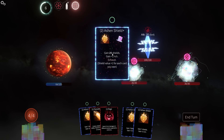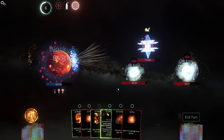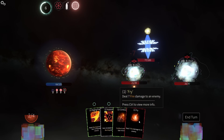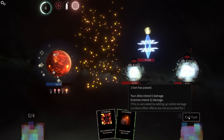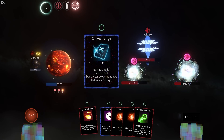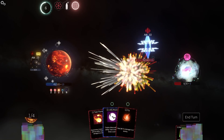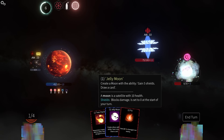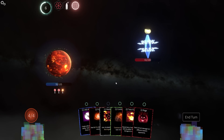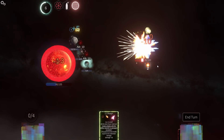Probably start by popping the Ashen Shield just so we don't have to worry about it. Get the Flamethrower — and then I don't have enough energy. Sharp plus, not taking too much damage here which is good. That didn't work the way I wanted it to. Rearrange — could do Twin Flames but I think I want to hit this first, then gain the shields. It's hitting everybody though.